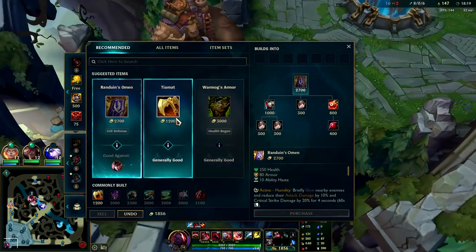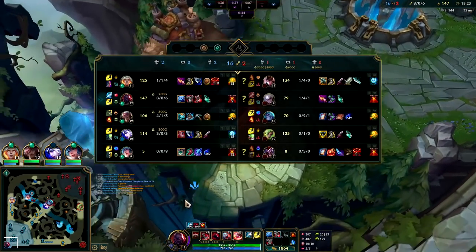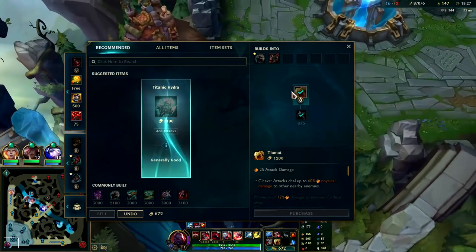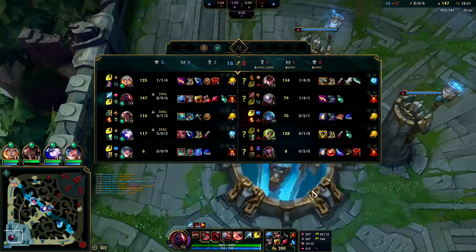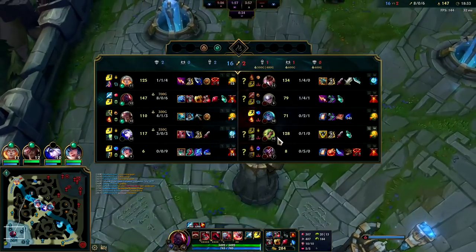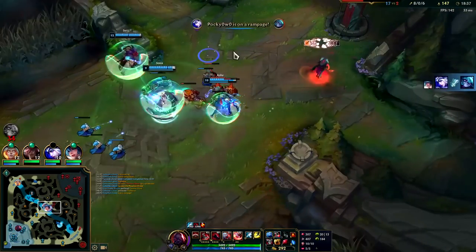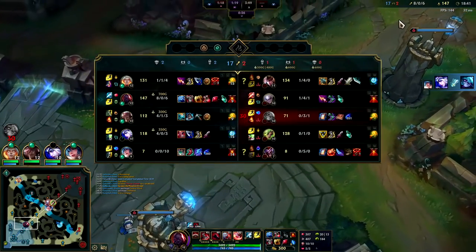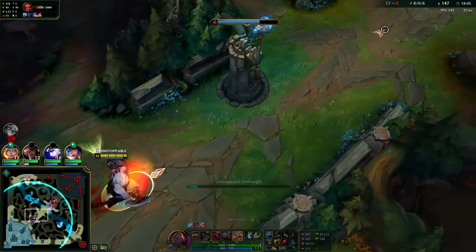Pick up Thornmail into — we could go Abyssal at this point. Do we have a lot of magic damage? Yeah, I guess we'll go Abyssal. Thornmail is a really, really good option. Cuts into Quinn. If they auto me, they die. If Diana autos me, she'll die just by hitting me. I think we can just wrap this game up from here. We did a pretty good job pressuring the map. We have 14 out of 17 KP. Pretty happy with that.